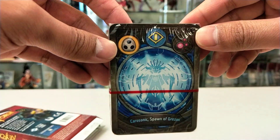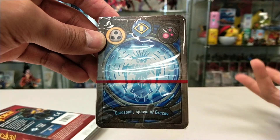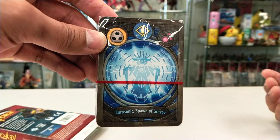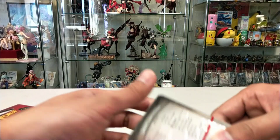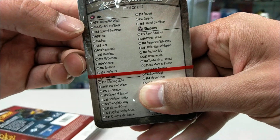Shadow and Sanctum. So if the person who guessed this combination wins the deck. If there are multiple winners, we will do a little dice roll. Let's have a look at the deck list. You can see the QR code there.